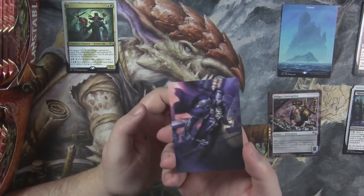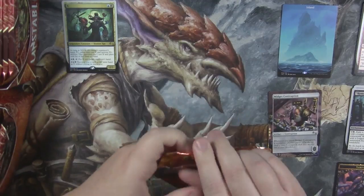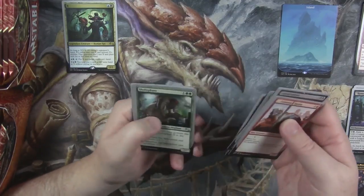And a foil full art vampire token. There are so many different piles for this set — you've got your commons, your uncommons, your contraptions, your tokens, your full art lands, and then of course your rares.